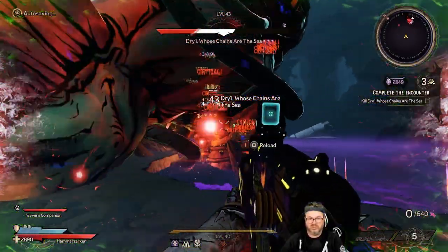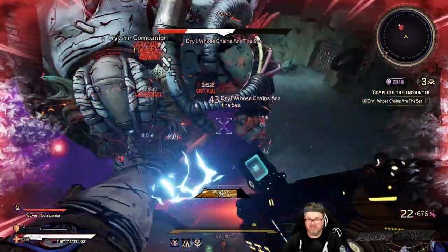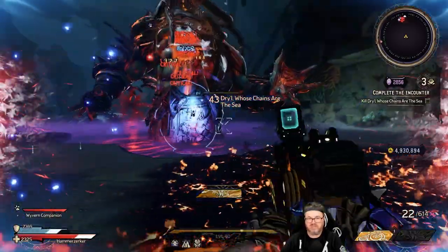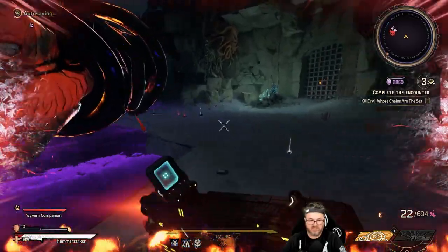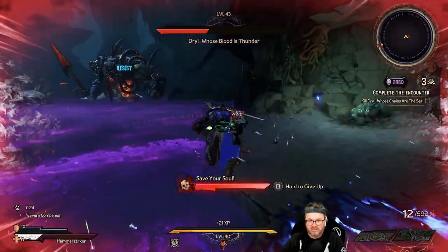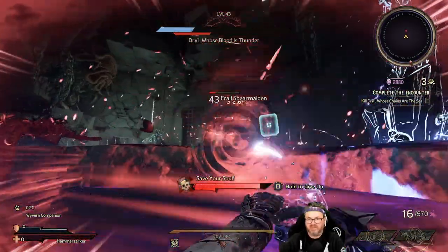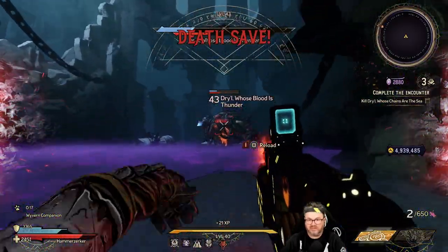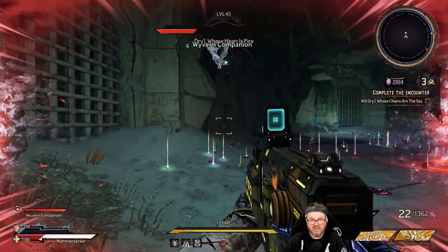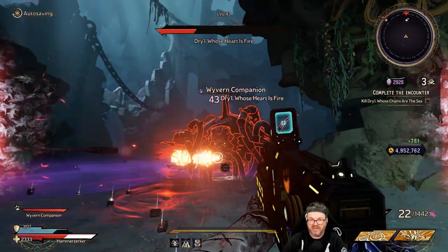Daryl — whose chains are probably in his butt — Daryl looks like the kind of guy who puts chains in his butt just for fun. I'm not judging. Suck it Daryl! I just walked through fire, Daryl — I know what I'm doing. Oh my god, now I'm down in the purple water — the slag or whatever the hell this is. I'm so glad I've got you, Wyvern companion — you're so helpful. Get that guy, just go kill him!